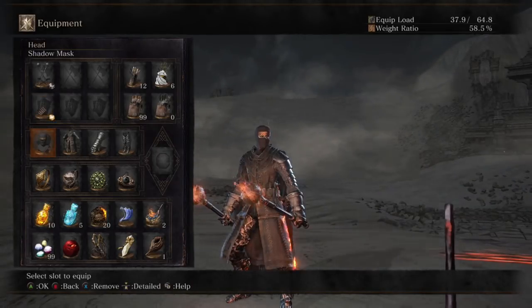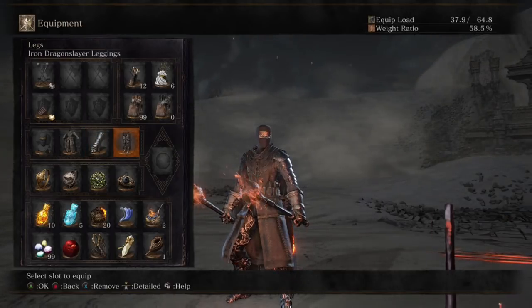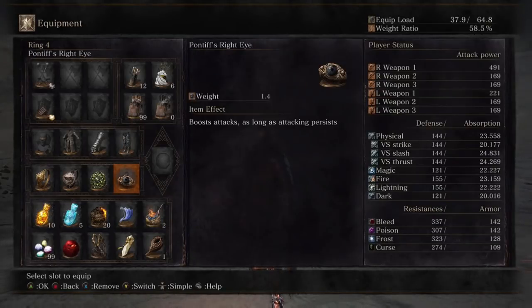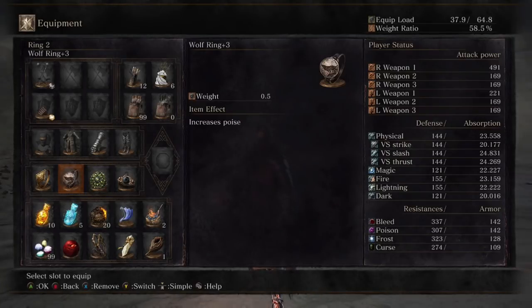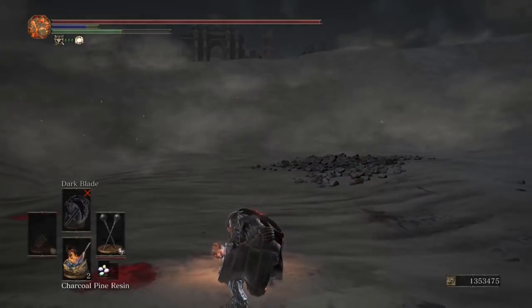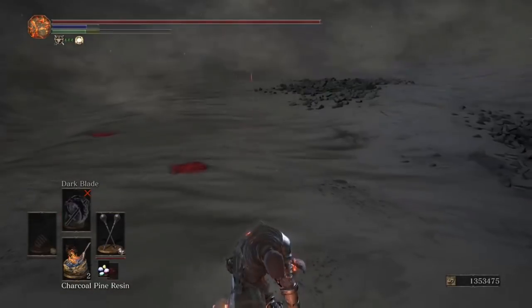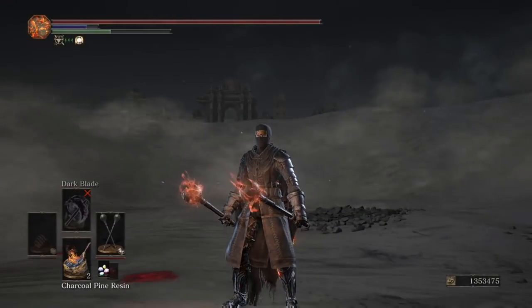Blessed Cast plus 10 for HP regen. For fashion souls we have the Shadow Mask, Black Hand Armor, Exile Gauntlets, and Iron Dragonslayer Leggings - we are the Bongo Ninja. We have Pontiff's Right Eye boosting attacks, Covetous Silver Serpent Ring plus 3, Wolf Ring plus 3 for poise, and Ring of Favor plus 3 for HP, stamina, and max equipment load. R1 into L2 into R2 is mega huge damage - we basically one-shot that guy.